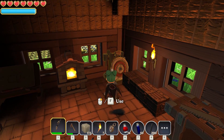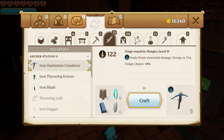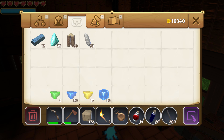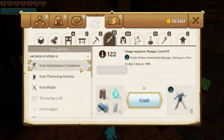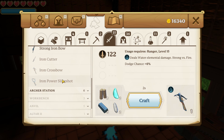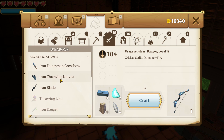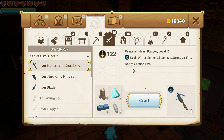I've gone out and collected all the resources we needed to craft this Iron Huntsman's crossbow. It says usage requires ranger level 15, which we are now. It deals water elemental damage, strong versus fire, dodge chance is 6%. I think that's probably the best one we can craft at the moment. So we're going to craft that guy.